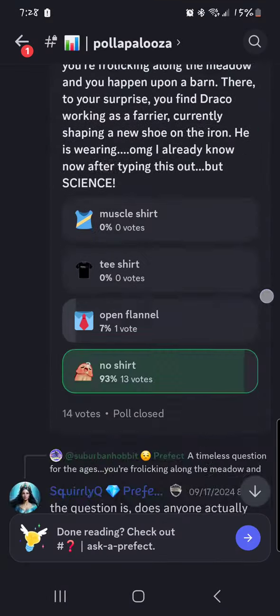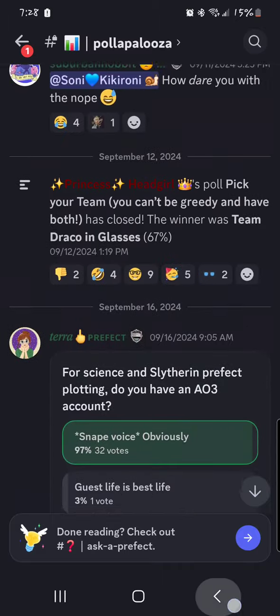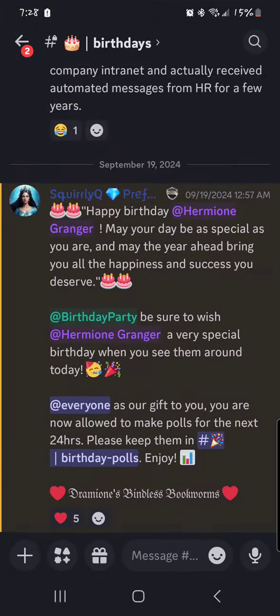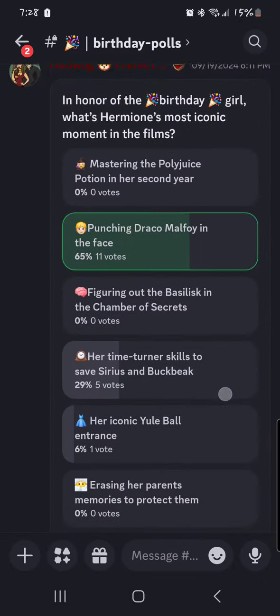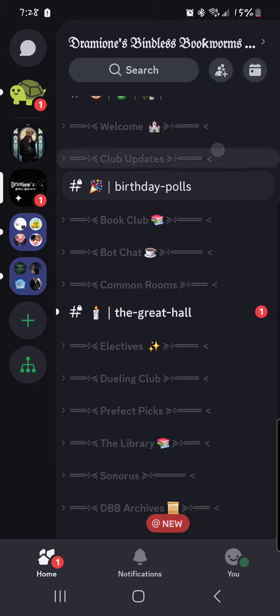Polapalooza is where the Prefects and Head Girl will send out polls for different questions we have regarding server issues. Most of them are pretty useful, some are kind of nonsensical. The birthday room is where you set up your birthdays — how to do that is definitely in the Get Started room. And birthday polls — same thing. On your birthday you have the ability to make polls and they can be as silly as you want.